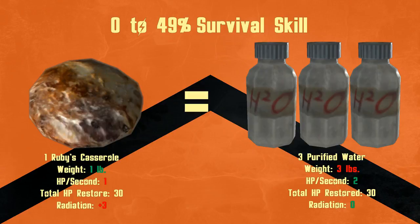Purified Water heals 2 hit points per second, but only for 5 seconds, so you get 10 hit points. You can find them everywhere — they're very common — and you can easily find 3 to equal out the hit points. At this stage, the only advantage the casserole provides is that it only has a weight of 1 pound instead of 3, like the water does.